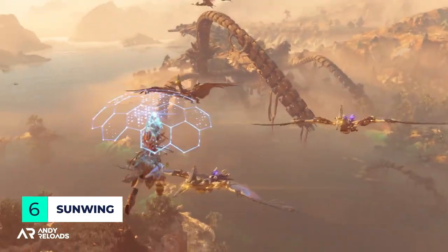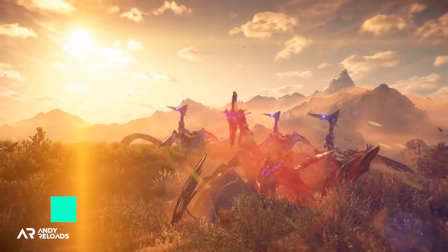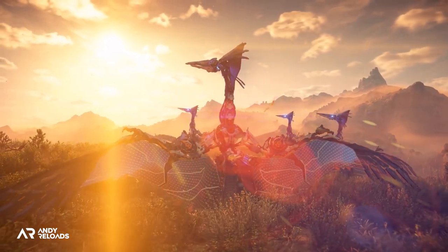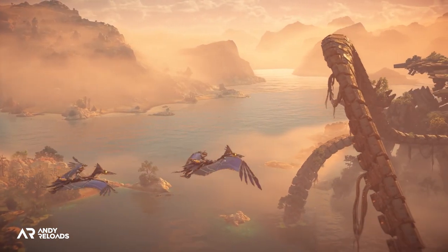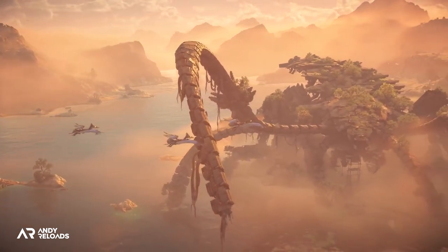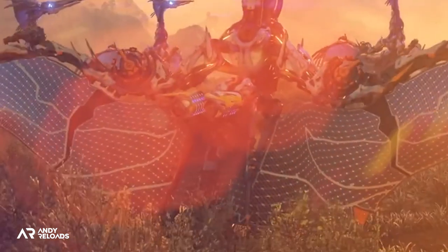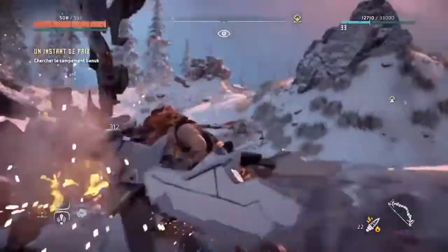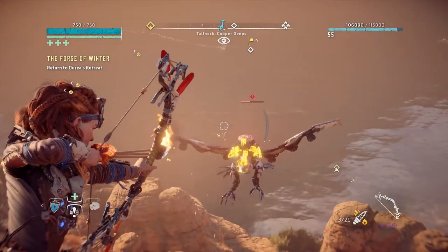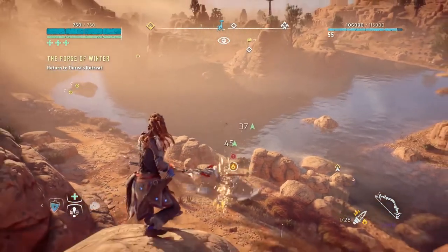Now let's talk about some aerial machines. The new standout is the pterodactyl-based Sunwing, which charges itself via solar panels on its wings generating enough power to fly. Being airborne is of course an advantage, but they are vulnerable when they're on the ground gathering solar power. Stealth kills are going to work well here, and I wouldn't be surprised if they're susceptible to fire like the Glinthawks were in Zero Dawn.